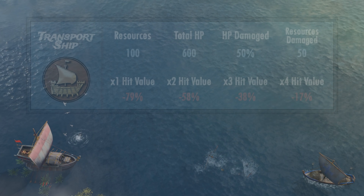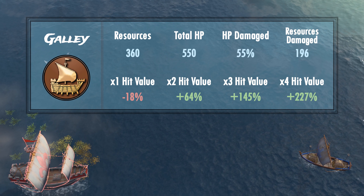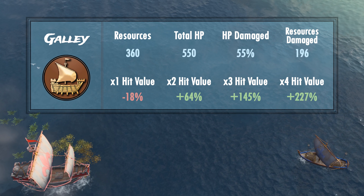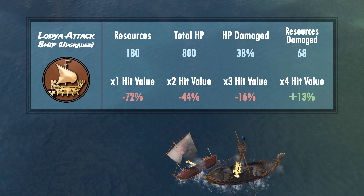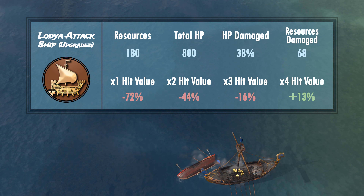Now let's move on to the military ships, starting with the galley. Trading a demo for a single galley hit is not the worst thing in the world, but you get your money's worth hitting two or more galleys with one demo, which is quite realistic to pull off. The Rus have a unique ship — the Lodya attack ship — with the same demo hit thresholds as galleys, but overall numbers are significantly lower. However, the Rus have two upgrades adding 400 additional HP to these ships, making it only worth it if you hit four or more once they reach 800 HP. Check the Lodya attack ship's HP before engaging and try to hit three or more as a rule of thumb.